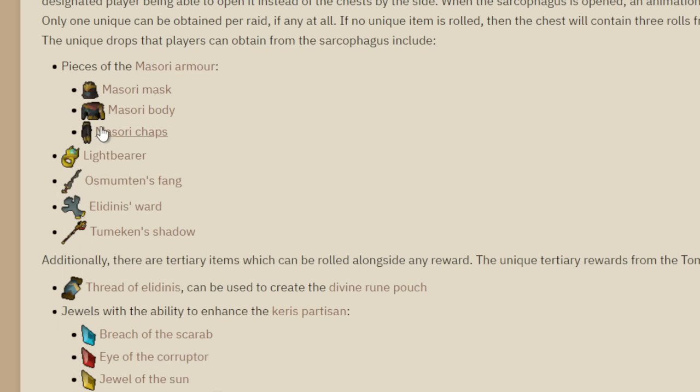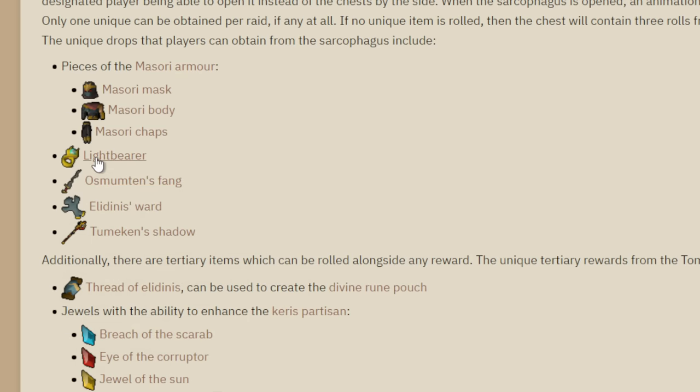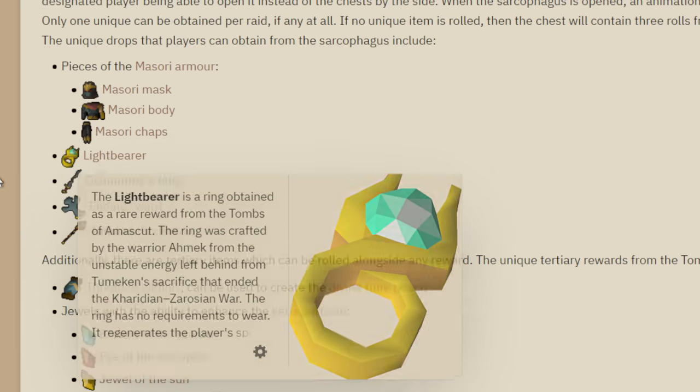The Fang is super nice too because I don't have too many other good melee weapons, and it's probably going to be my overall best melee weapon for bossing. The Lightbearer is amazing too because I don't have access to any DK rings, so it will be my best overall ring as well.